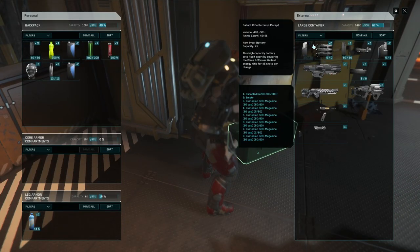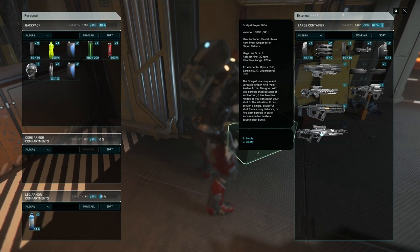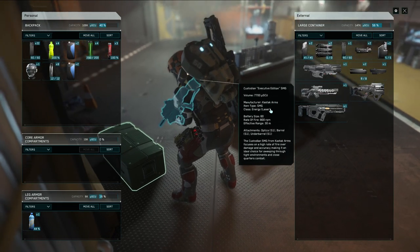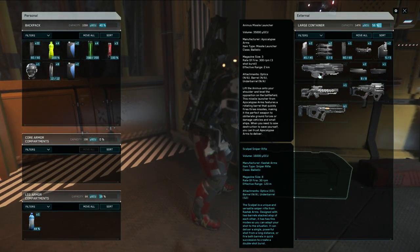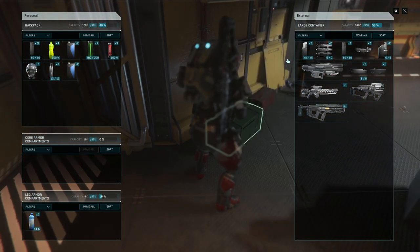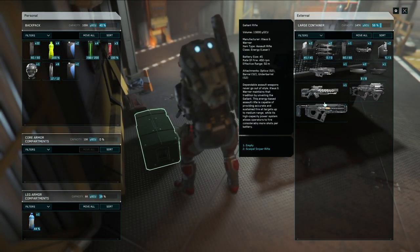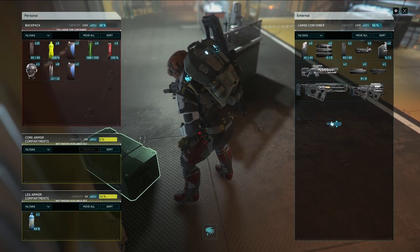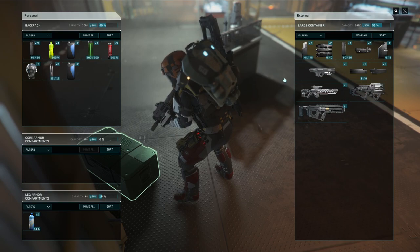The top floor is cleared — heading downstairs. Another enemy down, another enemy down. Using my whole mag so I don't have leftover partial clips. Only one guy left — checking behind me, checking the elevator. Last enemy located and eliminated. Checking for boxes — there's a red box! There's a missile launcher and a scalpel rifle — holy cow, a scalpel rifle! I've never seen one in this game in my life and I found it while making a how-to video.